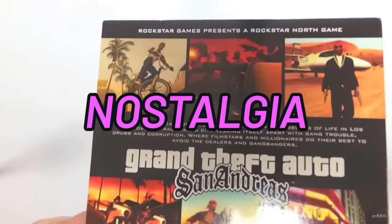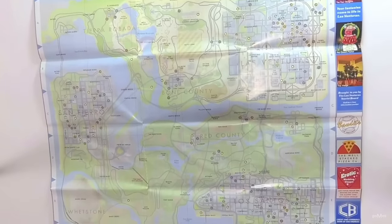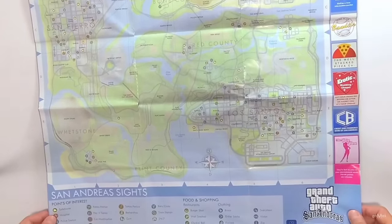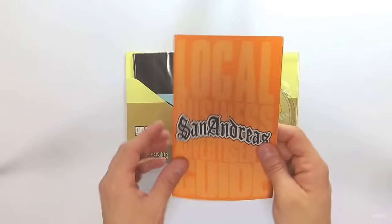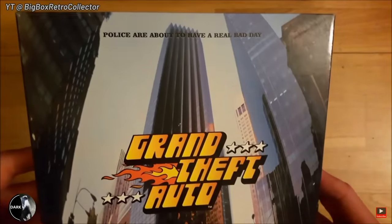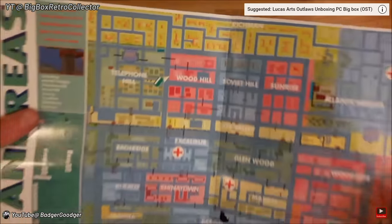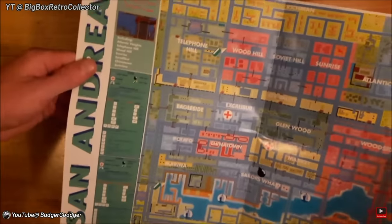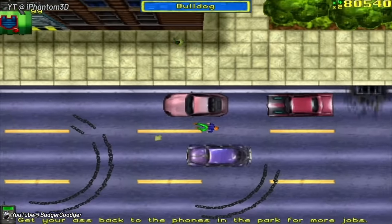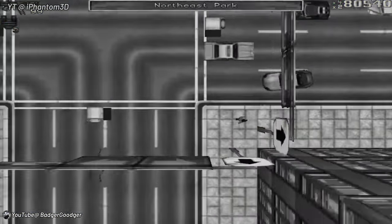Does anyone else remember opening a GTA game case and unfolding the physical map to look at the world? The classiest move on Rockstar's part was adding those huge maps in their game cases. No other game I knew about ever did that. They even did this as far back as GTA 1 — I still have my copy. It's amazing to think they had their ideas on fictional cities down as early as 1997. Back when I was younger playing GTA 1 on the PS1, I could have never imagined how these cities would look in just a few short years.